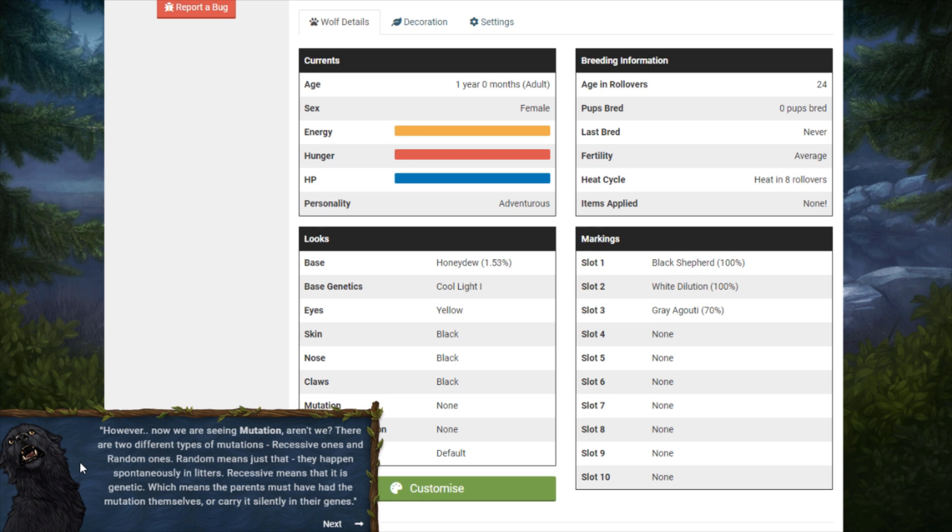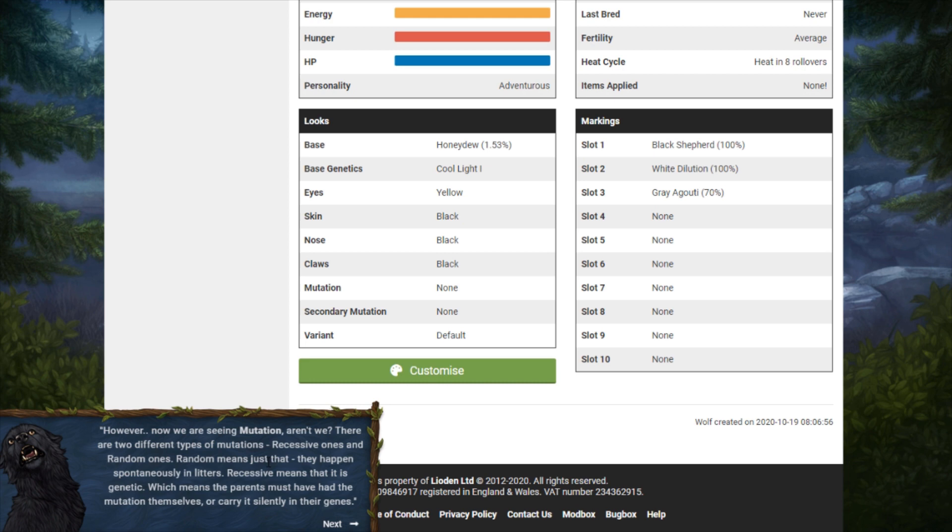Look at this face — oh my gosh, that's so cute! Now we're seeing mutations. There are two types: recessive and random. Random means they happen spontaneously in litters; recessive is genetic, meaning the parents must have had the mutation themselves or carry it silently in their genes. In Leiden, primals and piebalds are genetic. Dwarfism is genetic too, but you actually have to use an item to pass that mutation, which is a bit annoying — not as fun to breed for.